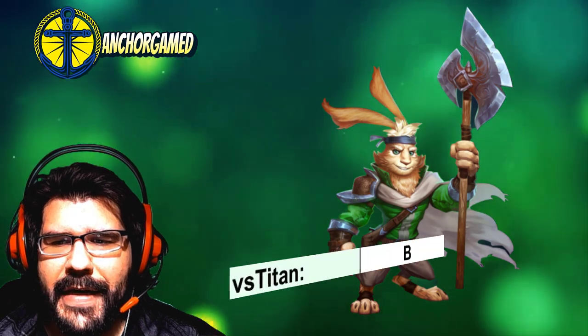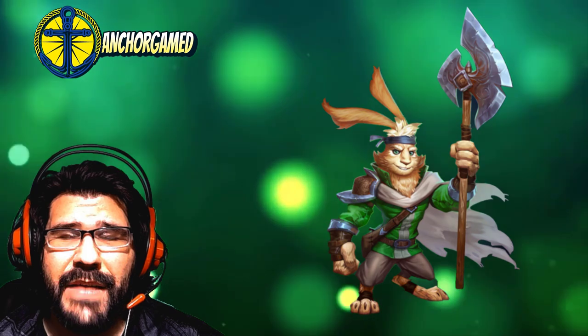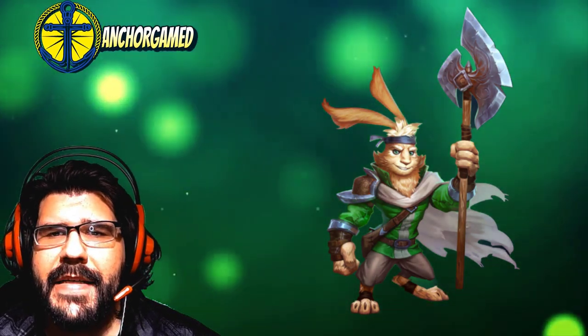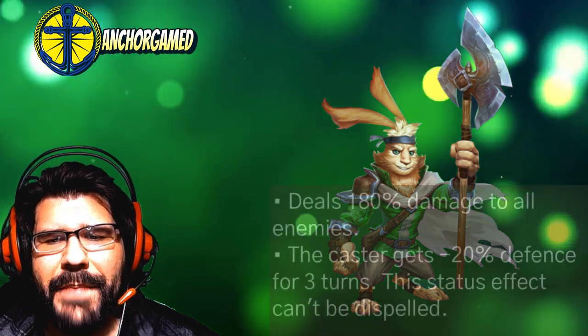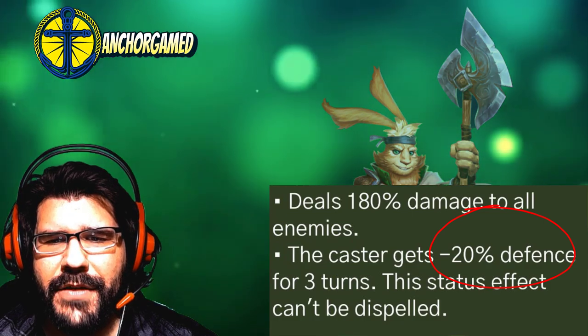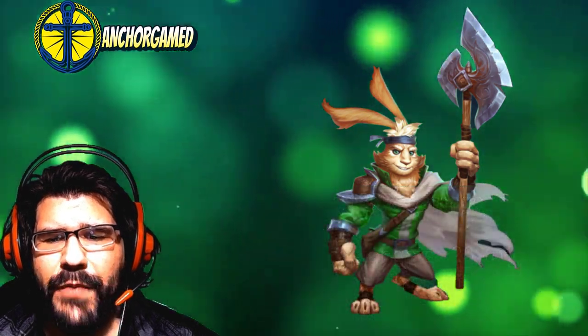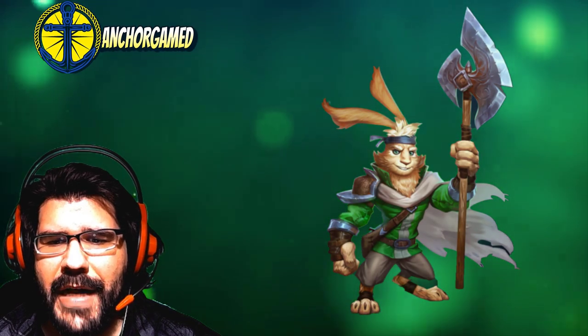When we look at his Titan grade, he is going to get a B. The only reason he has a B is because he's got 743 on his attack, so he could potentially fit into the high tile damage slot on a Titan. It does kind of impact him getting minus 20% defense after he fires. You don't really care about his hero special — the only reason he could potentially be usable is that 743 attack power, and that's it.